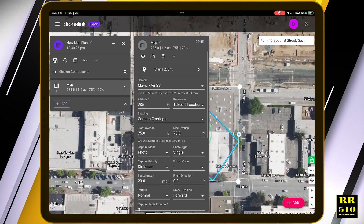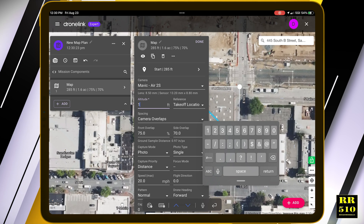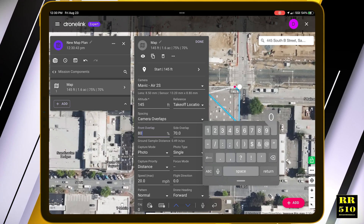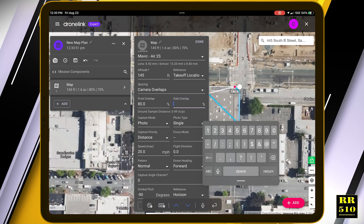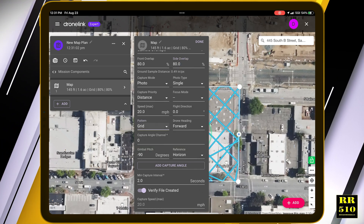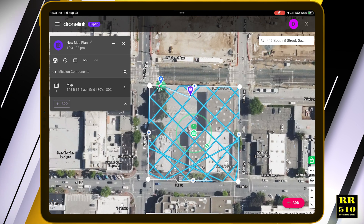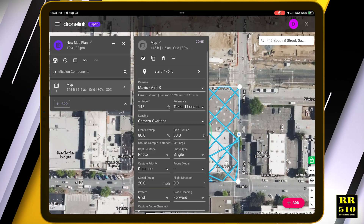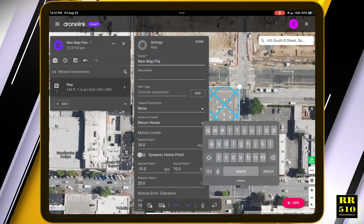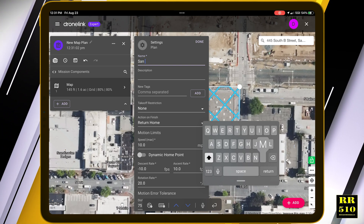I don't change my altitude — that's usually about 145 feet. For overlap I keep it at 80 percent. Then I need my pattern. A lot of people are asking what software I use, which is why I'm doing this. See how I change that to grid right there? That's the reason I pay for the elite subscription — because you can't necessarily get the grid otherwise. So I've got my 145 altitude, 80 percent overlap, and I'll name this by the city: San Mateo.